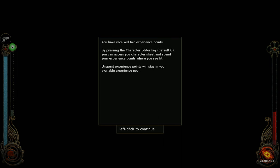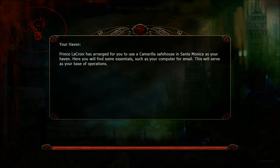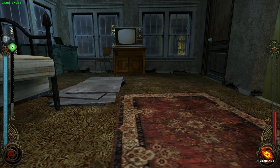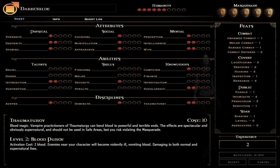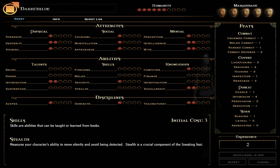You have received two experience points. By pressing the character editor key, you can access your Character Sheet and spend your experience points where you see fit. Unspent experience points will stay in your available experience pool. Prince Lacroix has arranged for you to use the Camarilla Safe House in Santa Monica as your haven, where you will find your computer for email. This will serve as your base of operations. Alright, so Character Sheet. I'm going to call that an episode and change it to this key. Okay, so I have two experience points. Yeah, I don't have enough to increase anything at this point — otherwise it would show in parentheses.